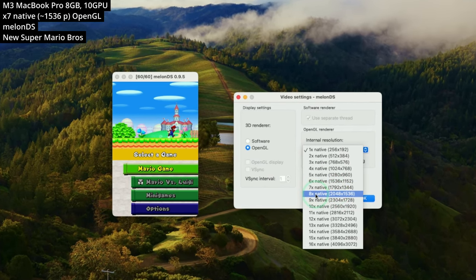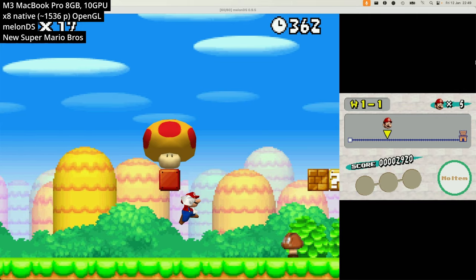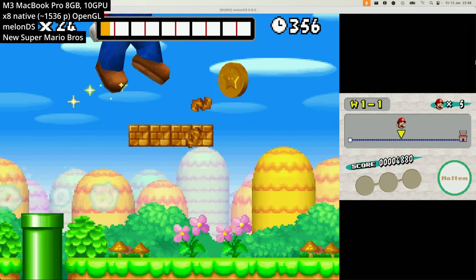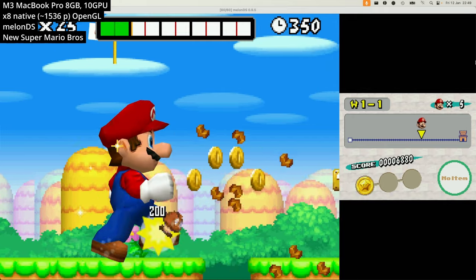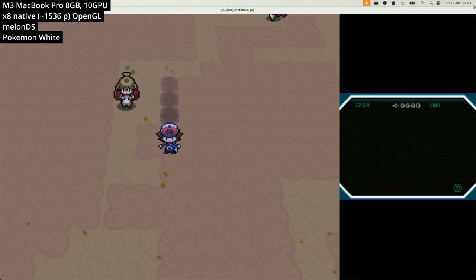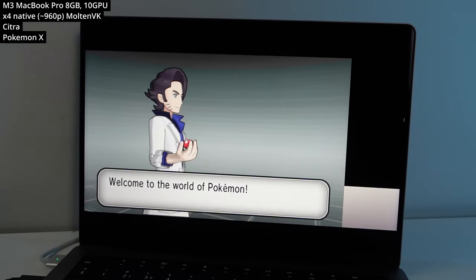Next up we're looking at Nintendo DS emulation, which is probably best done using an emulator called MelonDS. It has tons of options for resolution scaling — for example here we're going to go 8x native, which is higher than 1080p. Here we're running New Super Mario Bros., which is capped at 30 FPS. This emulator uses OpenGL, which is technically deprecated on macOS, however it's perfectly sufficient for running old Mario and Pokémon games.